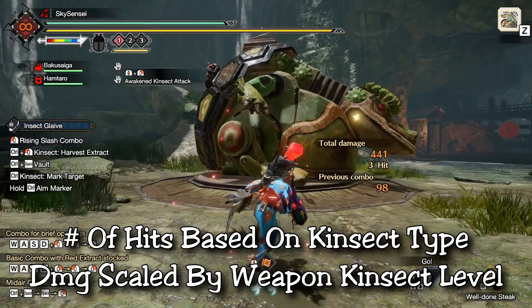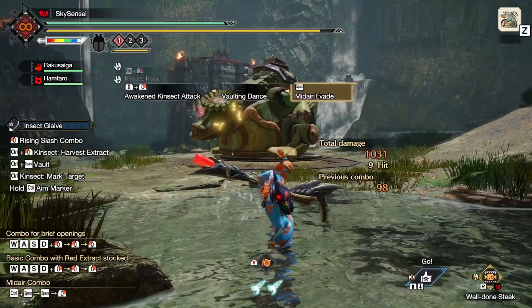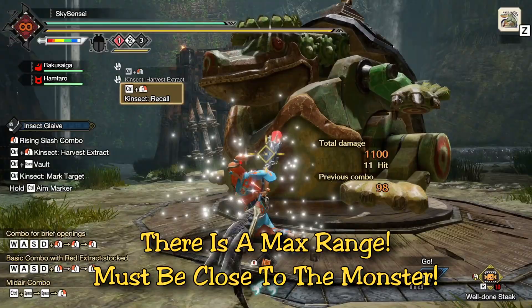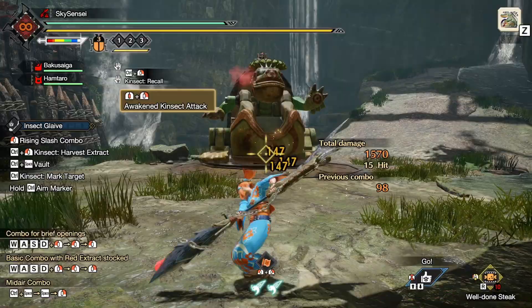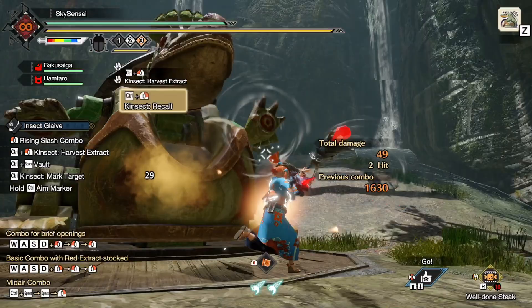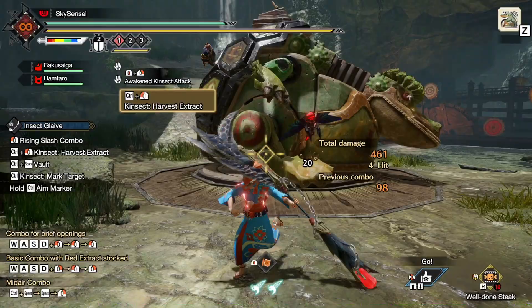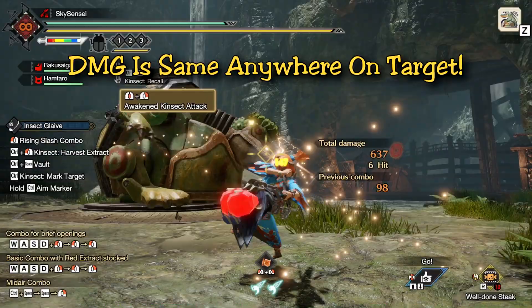The damage also changes based on the Kinsect level of your weapon, so there are a few variables to consider when making builds. If you consume all three extracts you do the maximum damage and number of hits. There is also a maximum range to this attack, so you cannot be too far away from the monster otherwise your Kinsect will not reach the target. Once your Kinsect hits the target, all the damage is outputted immediately upon contact and you are pulled straight to the point of contact — you follow the Kinsect and it picks up the extract for you.